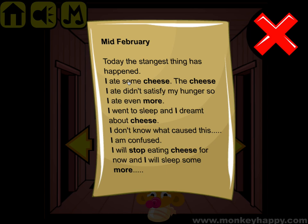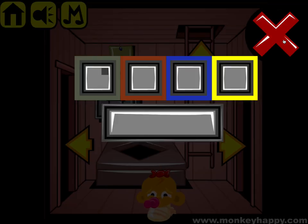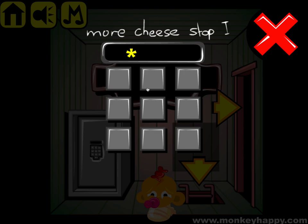Now here we can see a clue. Count how many times each word is mentioned: 'more' appears two times, 'cheese' appears one, two, three, four — four times, 'I' appears one through nine — nine times, and 'stop' is once. So the code is two, four, nine, one — that's how many times each word is mentioned.